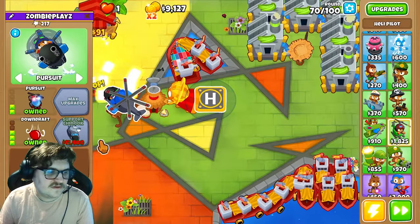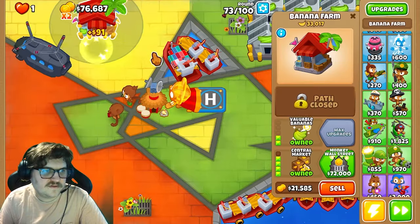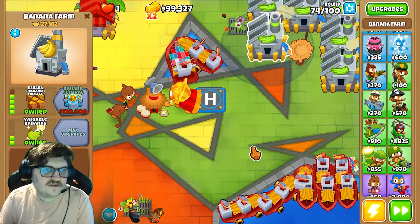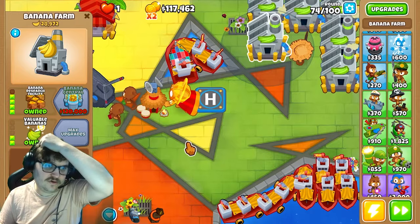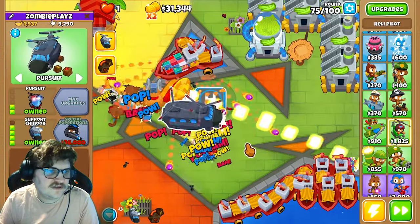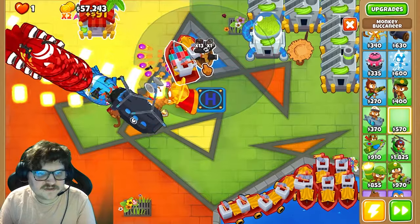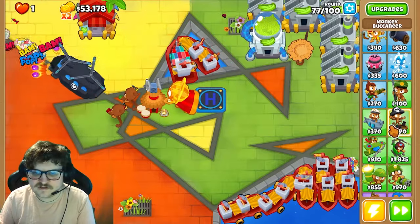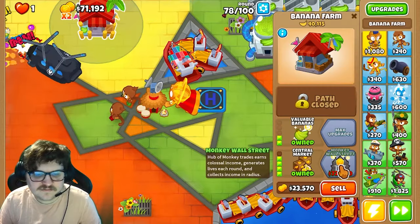Now we can get the Heli-Pilot. You're gonna take the middle path to give extra money. You could save up for the Banana Central — it costs 120,000. You want to get that now. You can activate the tech bot to help with that as well; it's whatever you prefer. Now we're gonna get this to max, and you can upgrade to Monkey Wall Street as well.